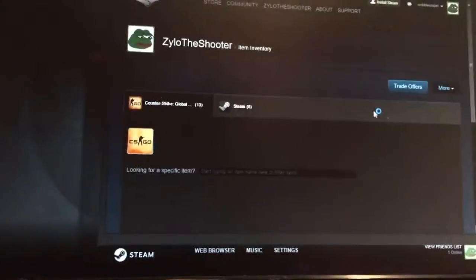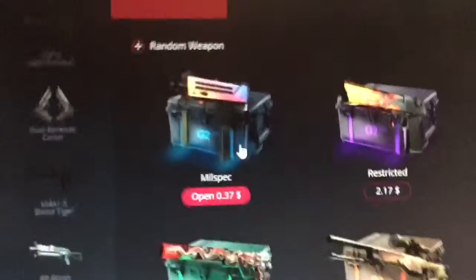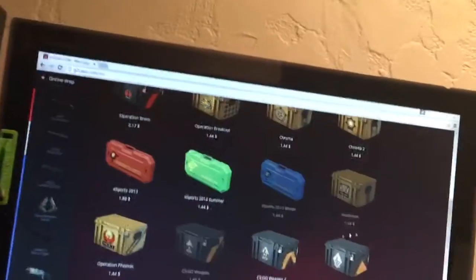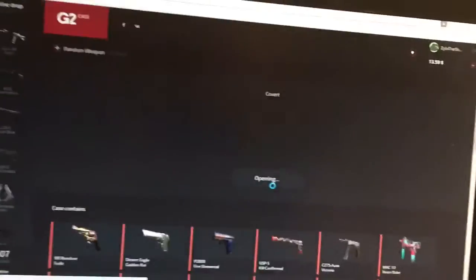For this next part I'm gonna be on this website called G2 Case. Pretty much you connect your Steam, add funds, and you can pick from just all blues, all purples, all pinks, all reds, all USPs, all ops, or just mix. You can do cases — it's much cheaper. I'm not sponsored by them or anything. You can do collections too, it's pretty cool.